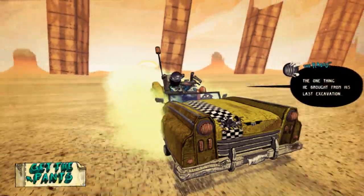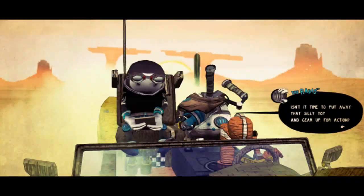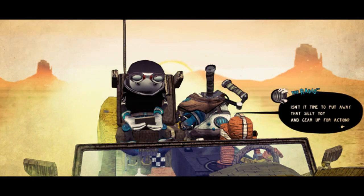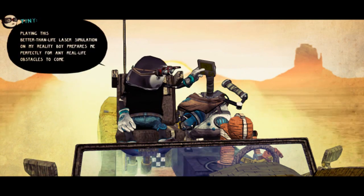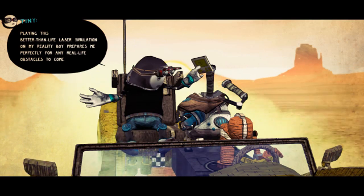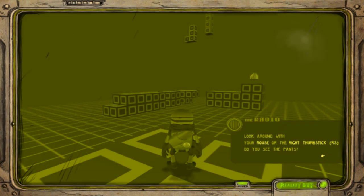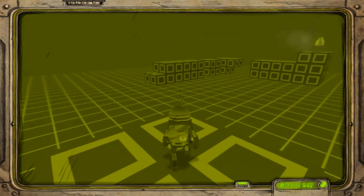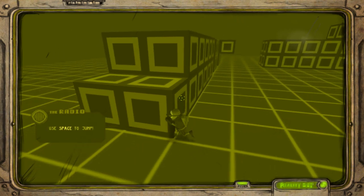So, without further ado, let's get the pants. New game. The radio just talks to you while you play the game, I guess. This is basically the tutorial at the start. So, usual controls: walk around with WASD, aim with the mouse, space to jump. Great start.